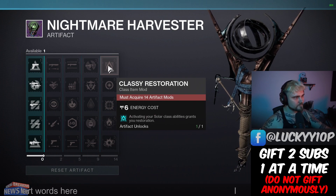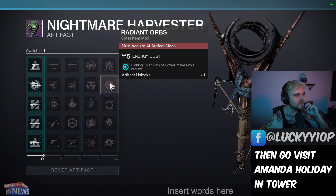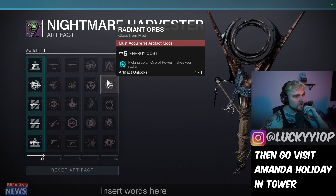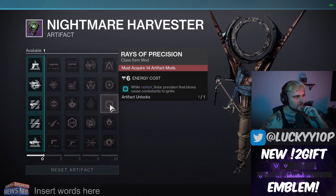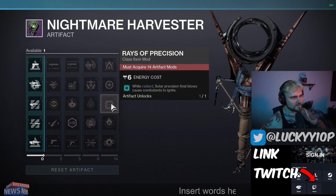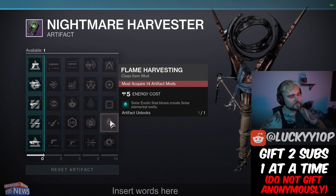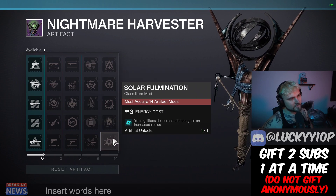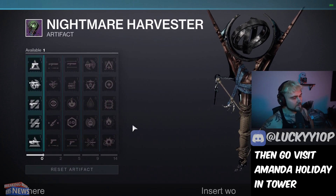Classy Restoration costs six, so that will be really strong. Radiant Orbs — picking up an orb of power makes you radiant, so you can get the new solar buff from this. Rays of Precision — while radiant, solar precision final blows cause combatants to ignite. Solar exotic final blows create solar elemental wells — that'll be a common one with Font of Might. And your ignitions do increased damage in an increased radius.